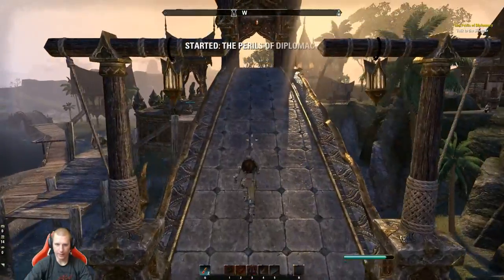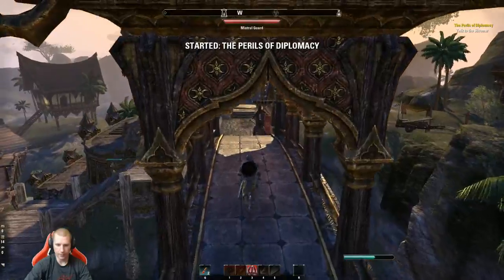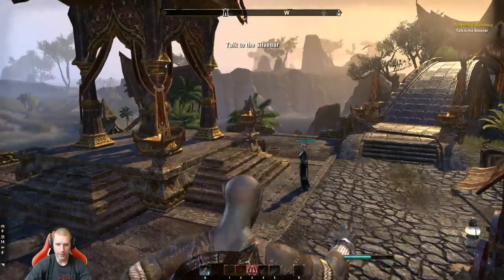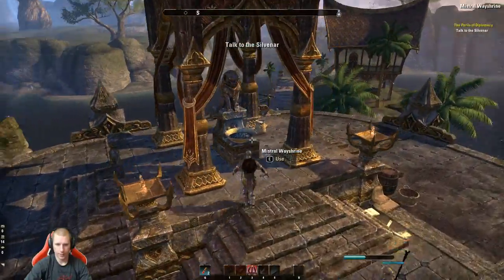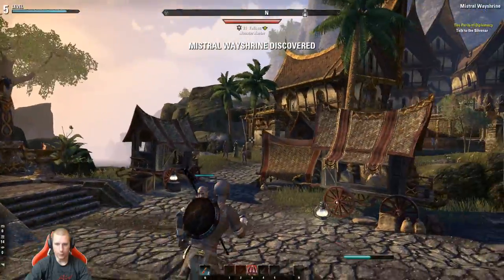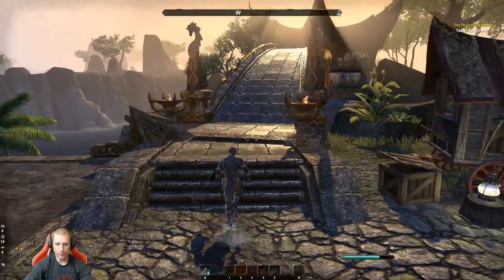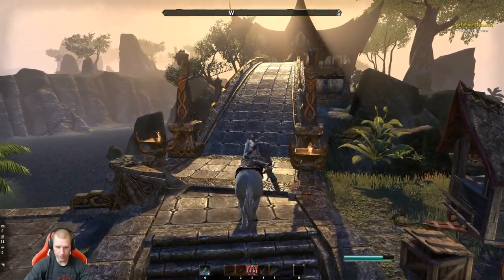This is a Wayshrine — let's activate that so we don't have to ride our horse all the time. Wayshrine unlocked! Let's go get one more Skyshard so I can get a skill point and show you what that's like.